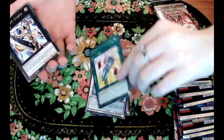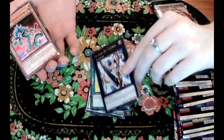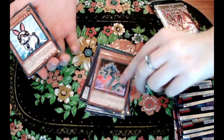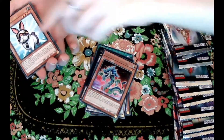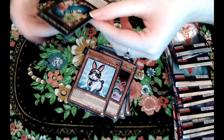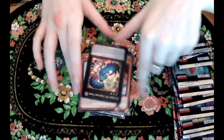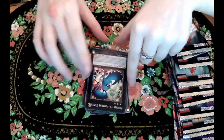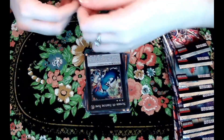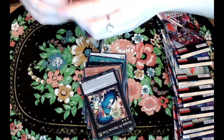Decent so far I guess we could say. We are looking for an Egyptian god card. So far we haven't gotten anything — to be expected. Alright, let's try attempt number two in opening the packs.